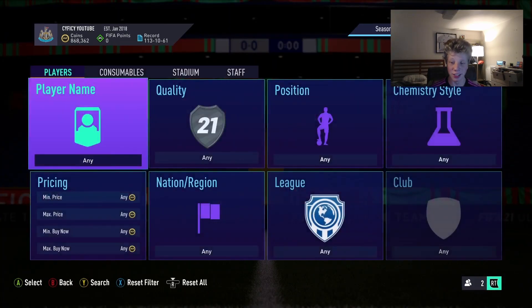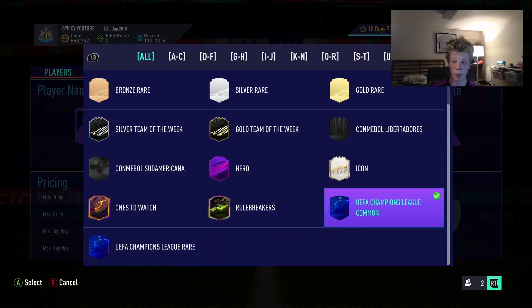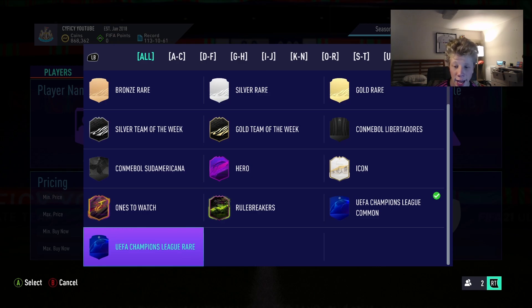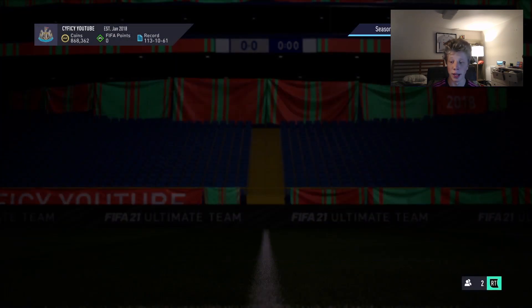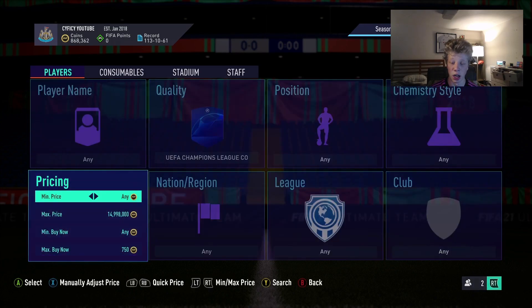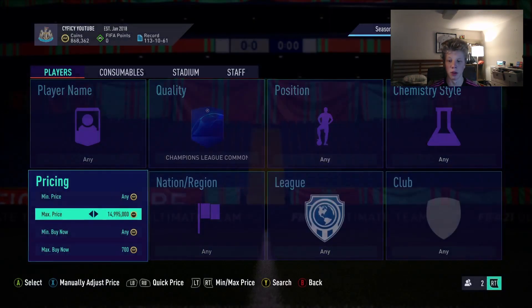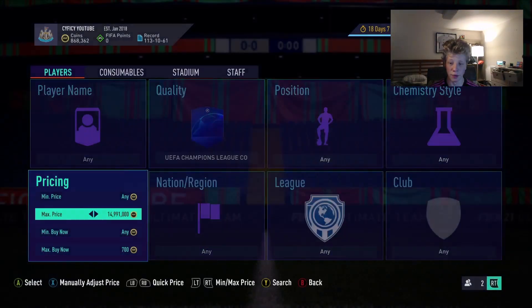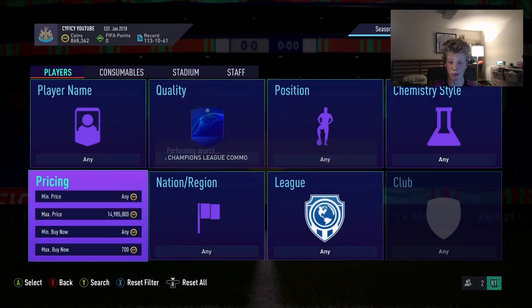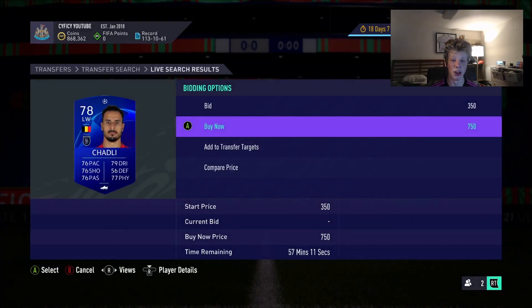Basically you just set it as UEFA Champions League common or rare, and these cards will go up because of Marquee Matchups. You can get these cards right now for anywhere from 700 coins. It just takes a couple of snipes - they literally pop up so much. I was just sitting here for like five to ten minutes.